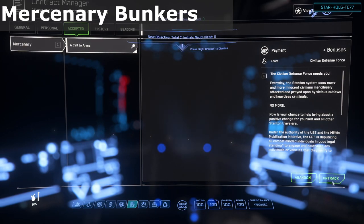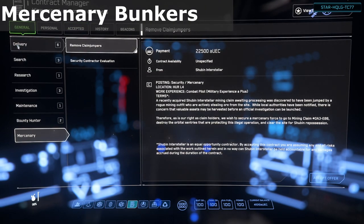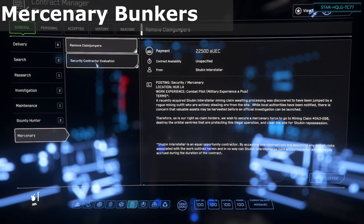A Call to Arms rewards you with AUEC for any hostile enemy kills that have a crime stat. Since we're going to be defending a facility against infiltrating hostiles, this applies — so we get money for the mission and for each kill.